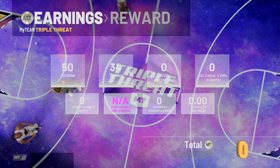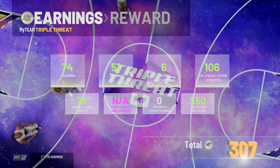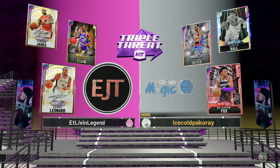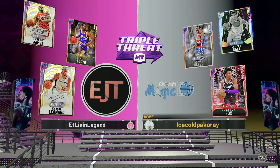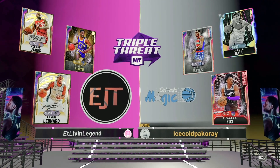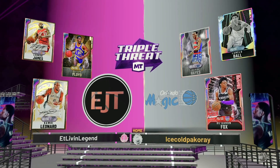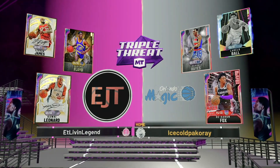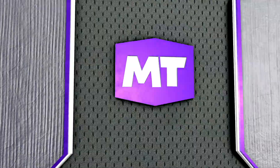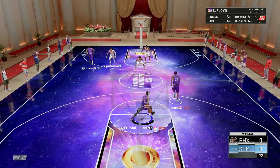We're going to have to hop into another game real quick, take another look at this Sleepy Floyd — I need to see a little bit more. Let's see what we got for the second game. De'Aaron Fox, Diamond LaMelo Ball — probably one of the worst Galaxy Opals. It's going to be either Elvin Hayes or Sleepy Floyd — which one is worse? Nah, I'm just playing. We about to find out. We're going to see if we can get us our second dub right here.